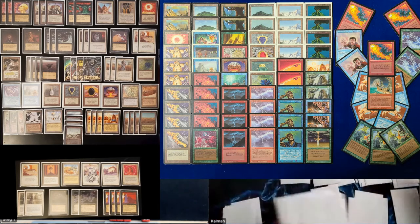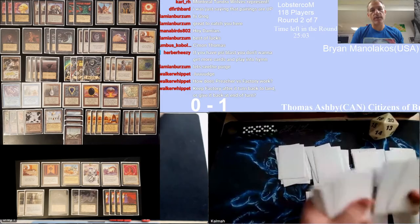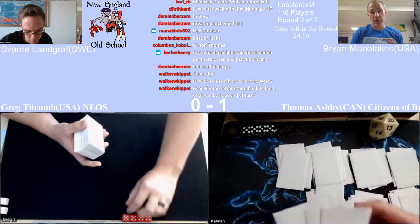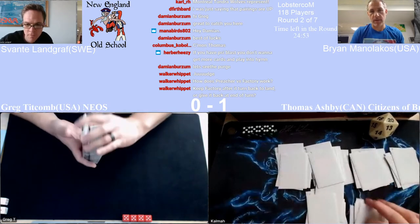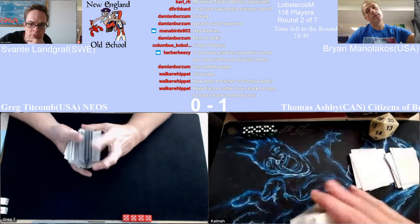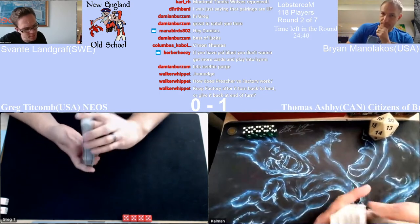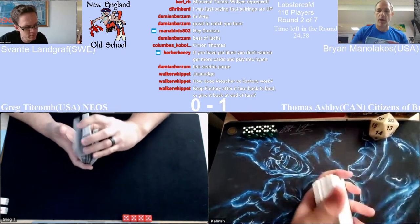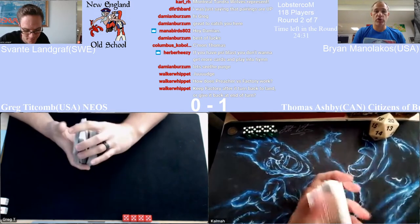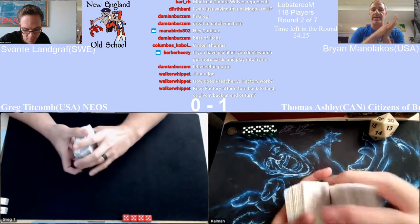Greed clearly has to go — he's on a heavy burn strategy. It's probably between Sinkhole, Swords, and Maze. I'd probably keep Jayemdae Tome in if it's in there for a reason. I'd shave some number of those cards in addition to Greed for the three sideboard cards. I could see an argument for Balance being bad here if you know he's creatureless — but it's a hard thing to do when commentating because we're biased and can see the whole 75. I don't think there's a world in which he cuts Balance given he hasn't seen enough.